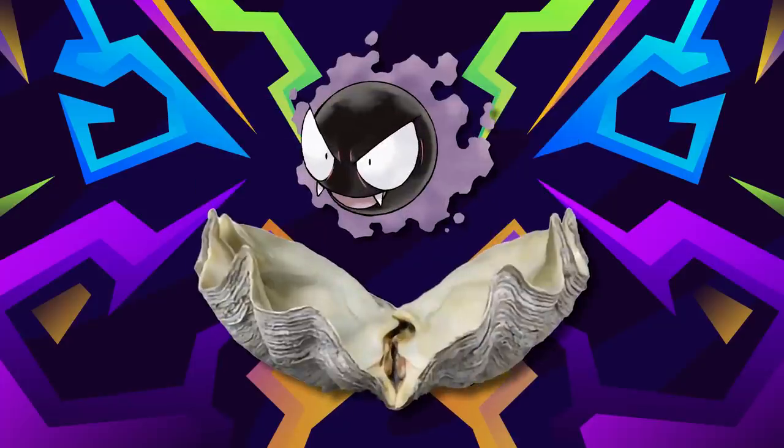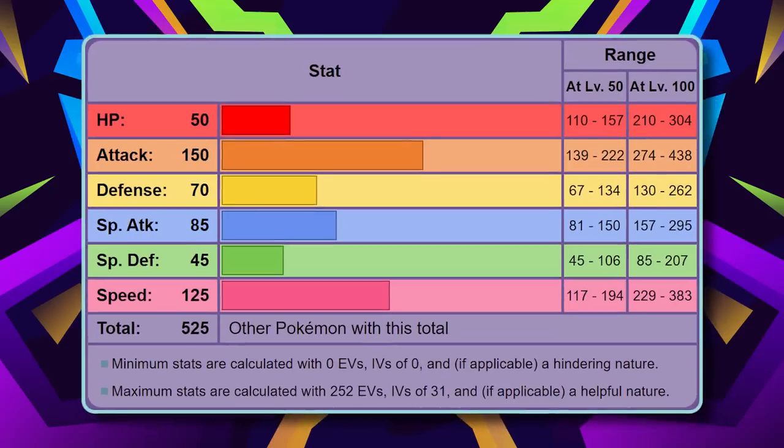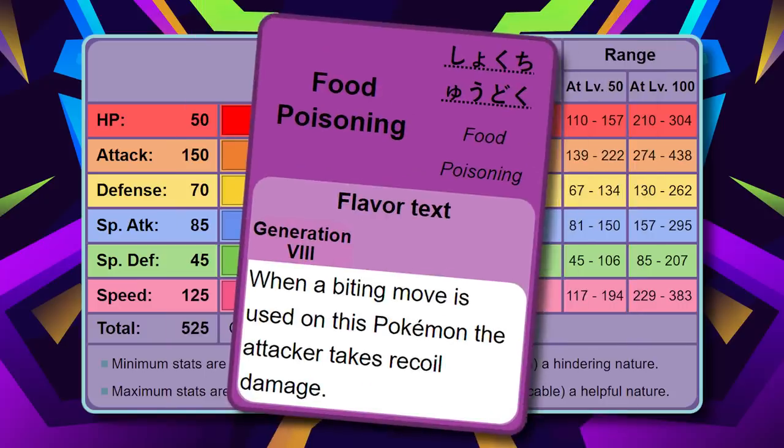This Cloyster variant will definitely be a bit of a glass cannon. The only changes I see myself making are 70 in defense, then spreading that 110 left over evenly into attack and speed, giving it 150 base attack and 125 speed. You don't want to mess with this thing. To make it even more interesting, let's give it a unique ability I'm calling Food Poisoning — or what I like to call, Taco Bell. If any bite-based moves are used on Cloyster, its attacker will take recoil damage. I think that's a good message to Cloyster's opponents: take a bite out of me and face the consequences.